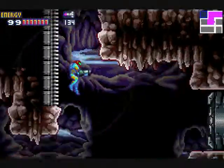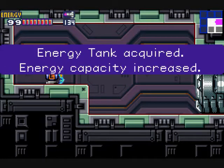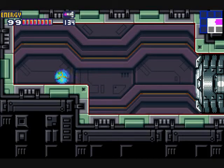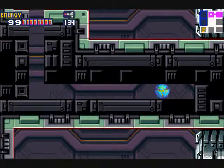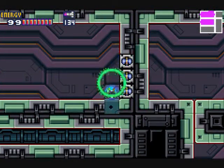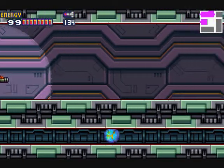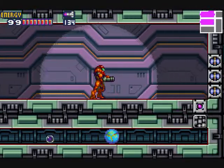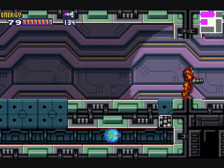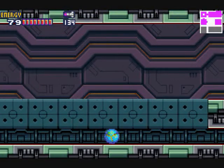I'm pretty sure I'm going the right way. What's over here? An energy tank, just out in the open too. There's the SA-X! Luckily I won't be in any danger anyway — it's all power bombs here. Well, I was going to take a bit of damage anyway, but luckily it's only 20 HP. Which would happen if I was standing over there — I'd be wide open for attacks.